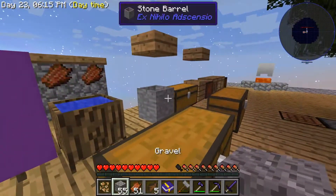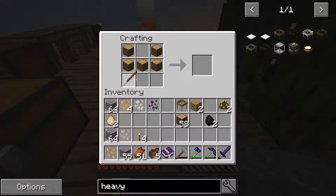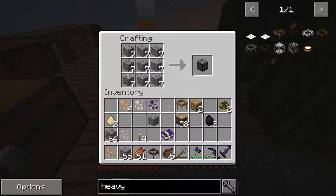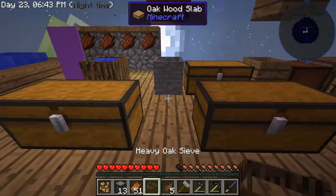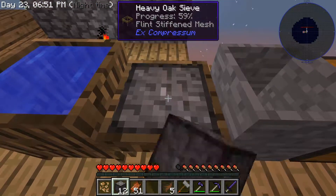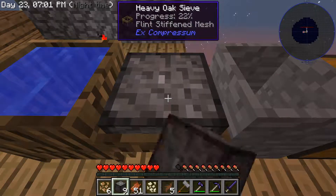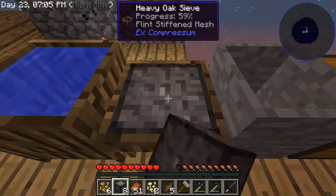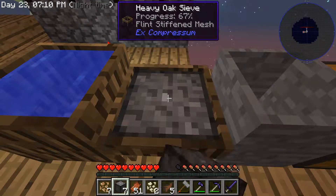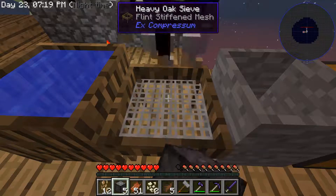Continue making more food — this isn't the most useful way of getting food but it works. And here — heavy sieve! We can turn this into that. Now we have a heavy sieve with a flint mesh. Hopefully this goes a lot faster. Yeah — we're getting a bunch more. Always improving, even when we're messing up.